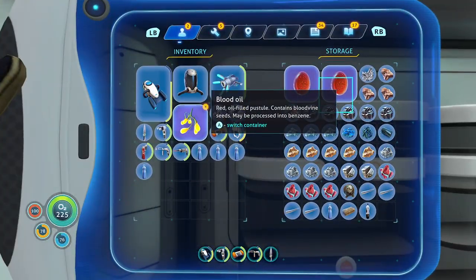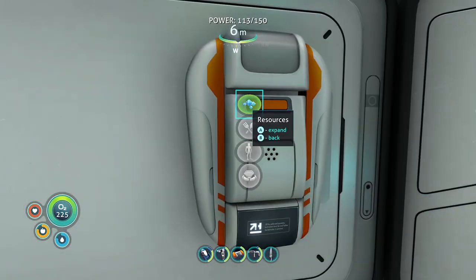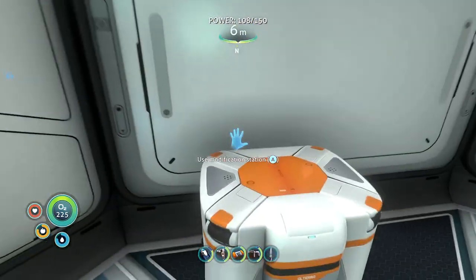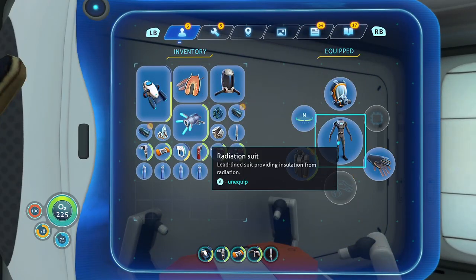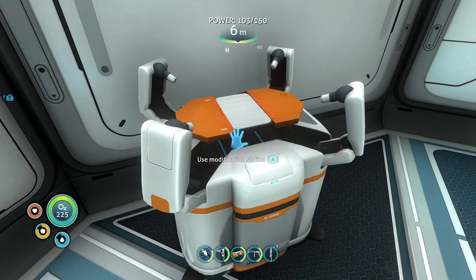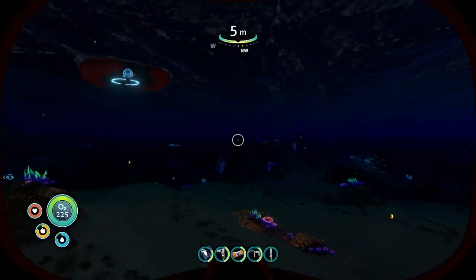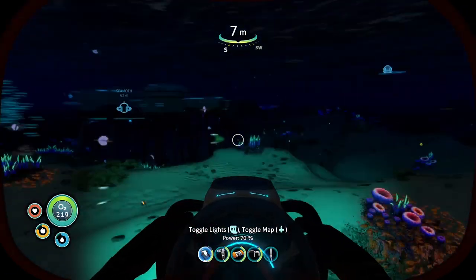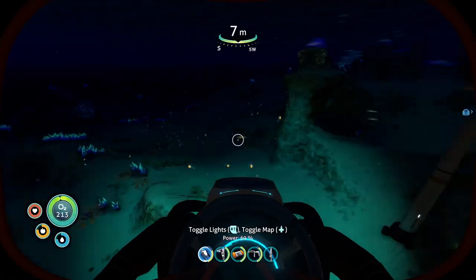I'm gonna check my gear for a second. Yeah, that's my last titanium — wow. And silicone rubber — good thing is I don't need to make one of those. Need to take my fins off. How fast do I swim now? Pretty fast, pretty fast. Nice.